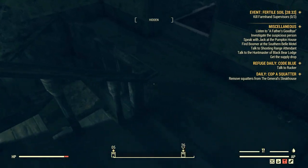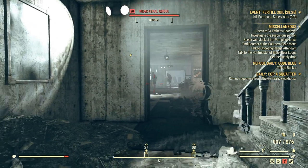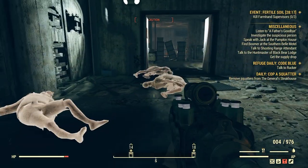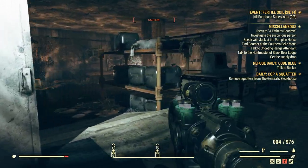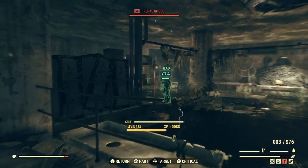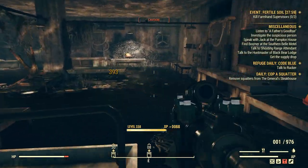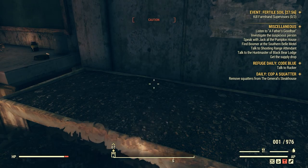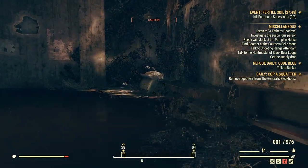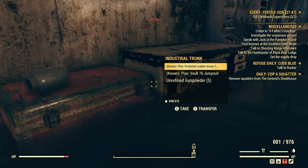Let's head to the basement and take care of some of these guys. In this room, there is sometimes some Fire Cap - not all the time. Oh, there's one right there, perfect. I don't know if the Green Thumb perk card actually counts inside a building, but we'll try it anyway. There are a couple of Fire Caps here - we'll grab them. We're going to need quite a few.